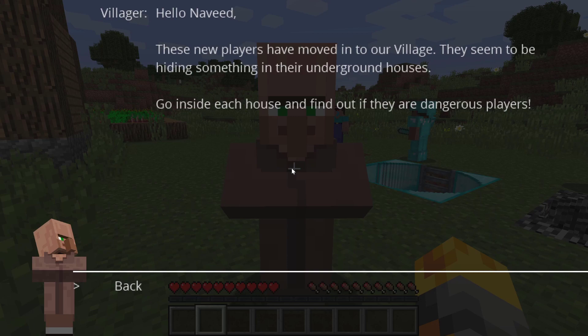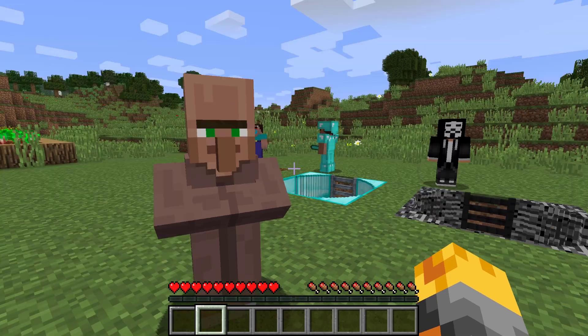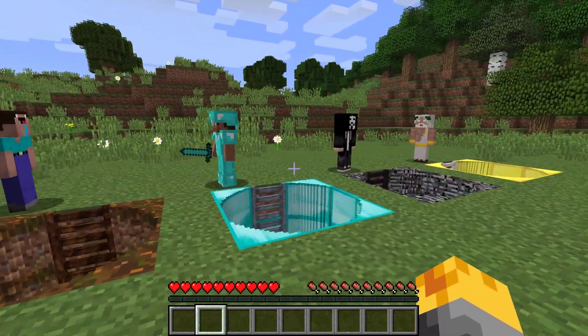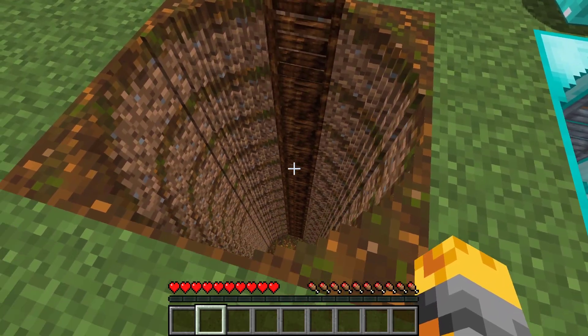These new players have moved into our village. They seem to be hiding something in their underground houses. Go inside each house and find out if they are dangerous players. Wait, are we going to be doing this all by ourselves? I guess we have no choice but to venture down and see what we find.